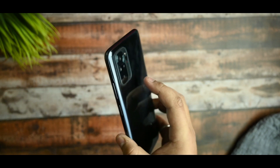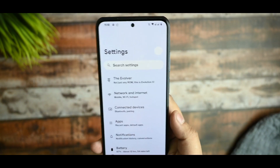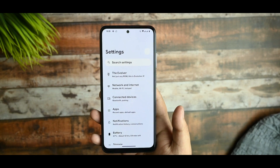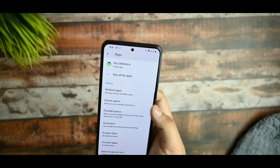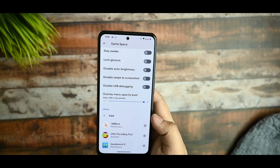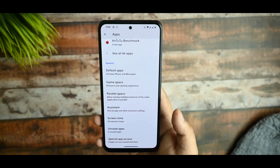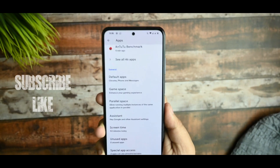The USB configuration can be set to file transfer. For internet and Wi-Fi, I was using my primary SIM card and faced no issues — everything was working fine. Game Space, as I already mentioned, is not working as well as expected.